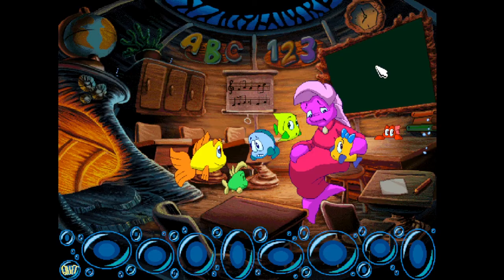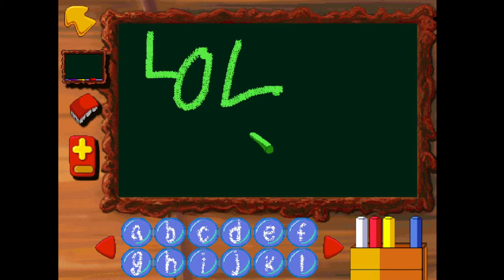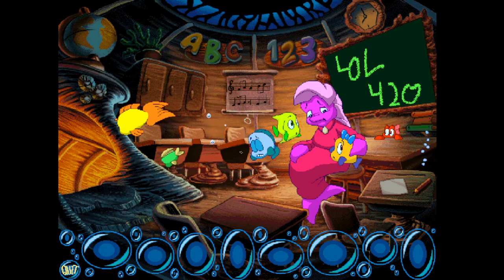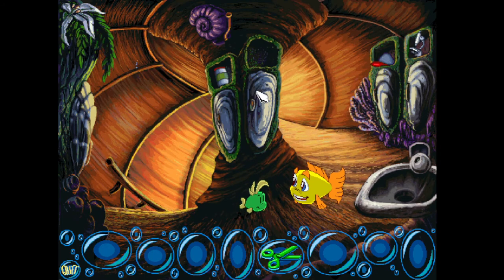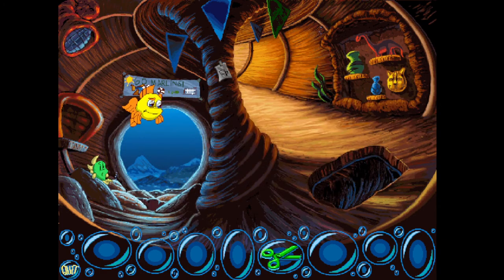But first, let me write something on the board. Let's see, what's a good message to send? There we go — that's a good message. You just never know when a pair of plastic safety scissors will come in handy. Alright, we got some scissors. Let's get it.